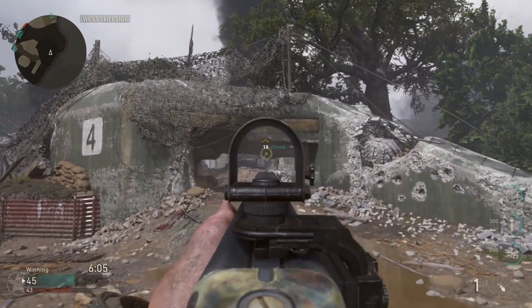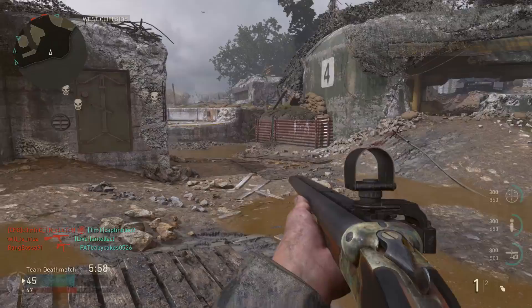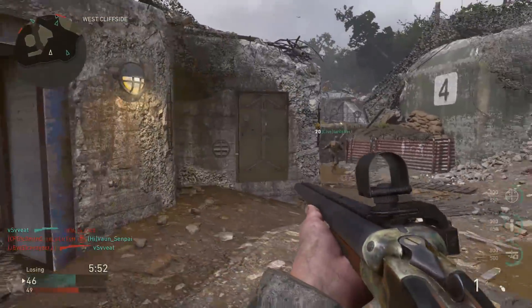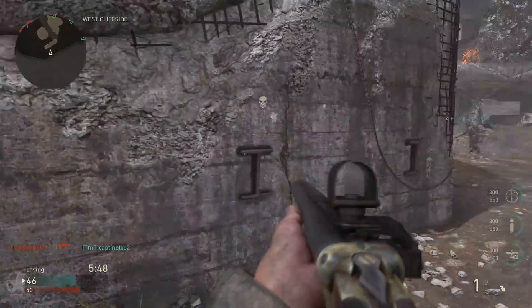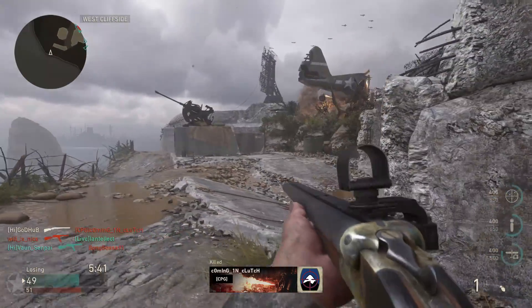Slugs showed up again in Call of Duty Ghosts, but were much less fun to use — they had much less range and more recoil. There were kind of some slugs in Black Ops 3, in that the Argus shotgun got super tight spread and a little extra range when you aim down sights, and they had the goofy energy shotgun that was more like a slow-moving projectile. And if I'm not mistaken, there was one Epic Variant in Infinite Warfare that had slugs that one-shotted people.